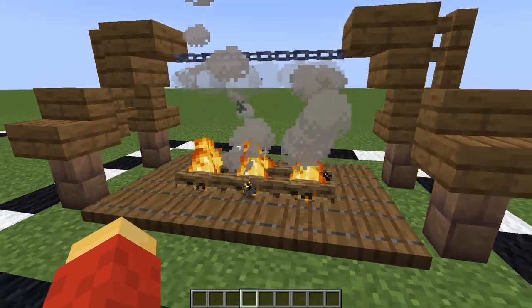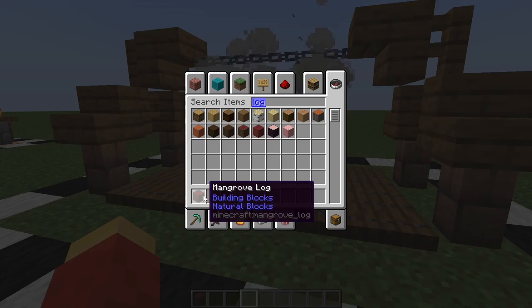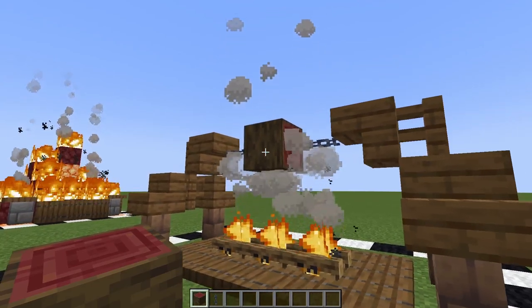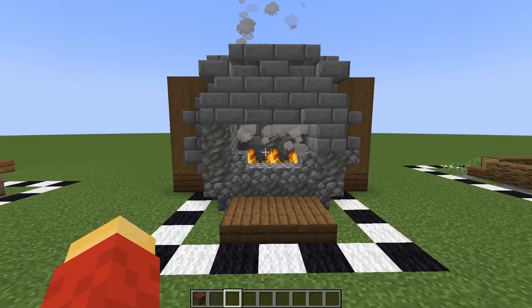If you want to add a little more detail, you can get any sort of log — I think mangrove logs are the best — and just put it in the middle there. It looks a bit weird, but it's like the idea of a steak cooking over the fire. Moving on to campfire number four.